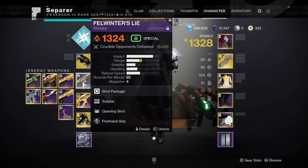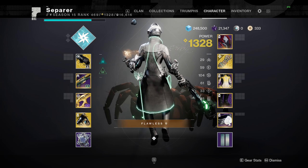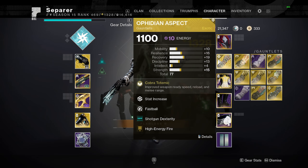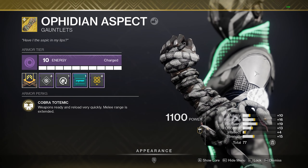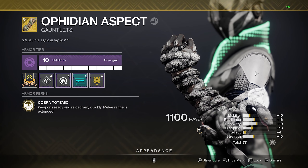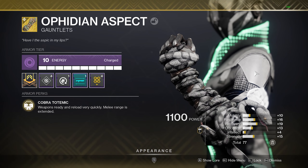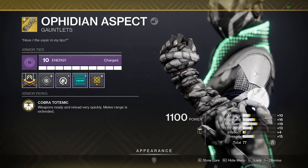No matter what weapons you have, as a new light player — which I'm going to be demoing today with Felwinters and Thorn, weapons accessible to everyone that you don't necessarily have to farm — you can use the Ophidian Aspects and they will feel just as competitive as the best weapons in the game. Now, why is the melee range so much more important?